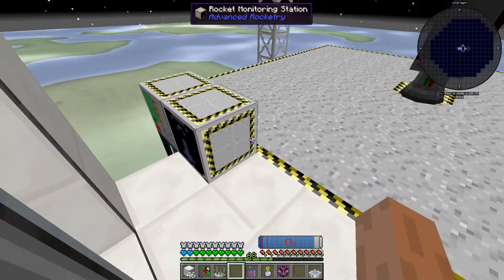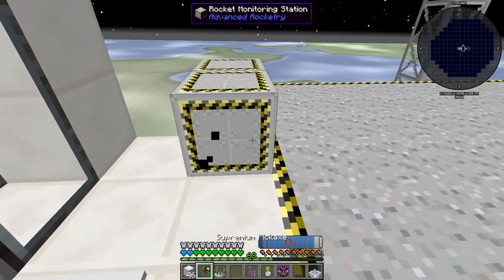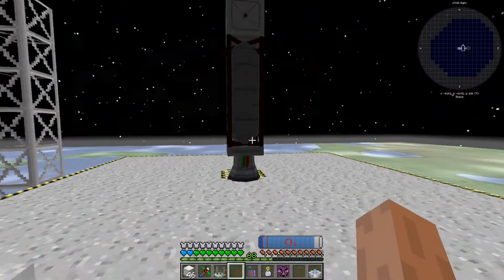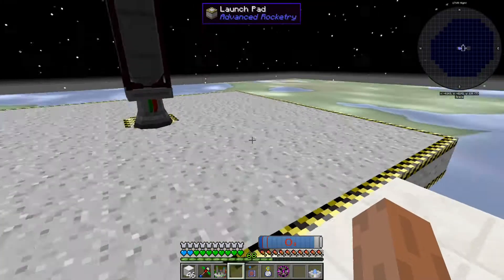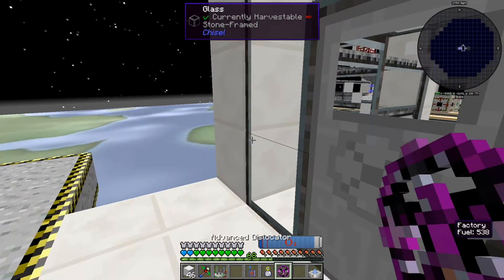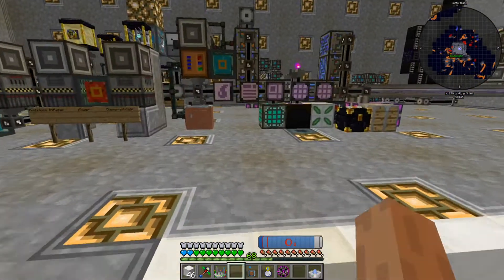That's probably not a bad place to put it, actually. It should be put like this - there we go. We can click this and then tell it to launch when we actually give it some fuel. The problem is we don't actually have any fuel and we're gonna have to go figure out why it's decided not to build.